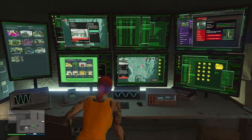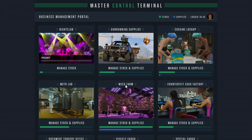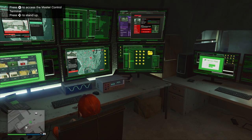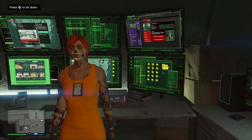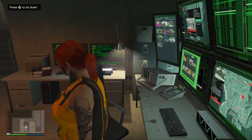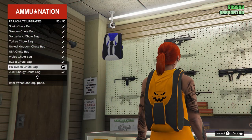As you can see here by my arcade, you've got till November 2nd to do this. What you need to do is sell a random cargo — it doesn't matter what it is. It can be nightclub, you can go to your office and sell special cargo, or sell a car or something like that. You'll unlock the parachute by doing any single sell mission — that's the only thing you have to do. You can find it in the Ammu-Nation store under parachute bags, number 55.